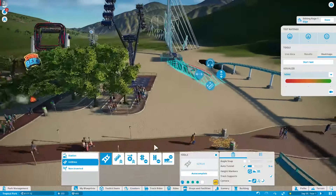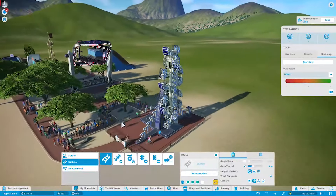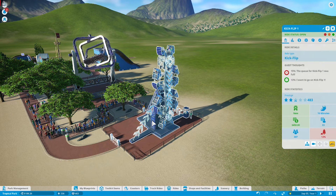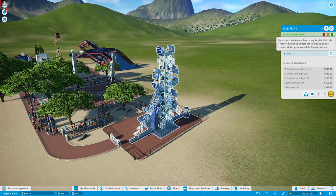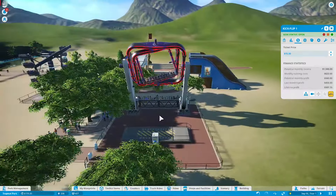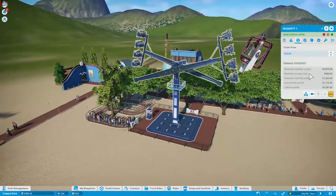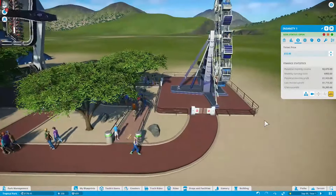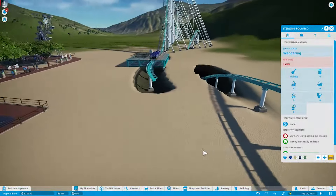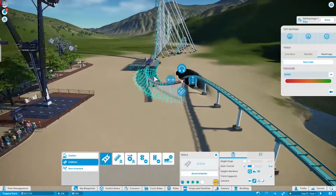We're going to wait for some money to come in. Everybody — holy crap, the line for this ride! We're going to increase the price of this one because the queue is full — going to $15. This one's queue is almost full too. It's great to see everyone riding, but we're trying to maximize some profit here. There he goes — he'll have to clean some more puke.